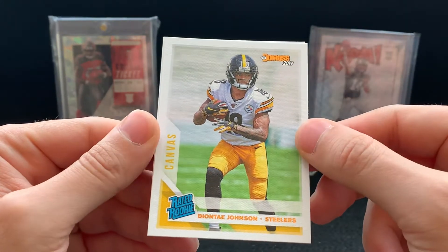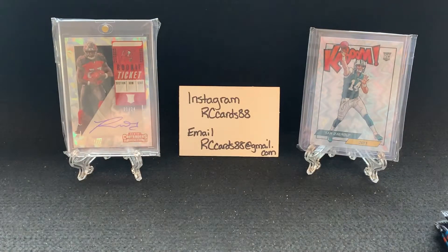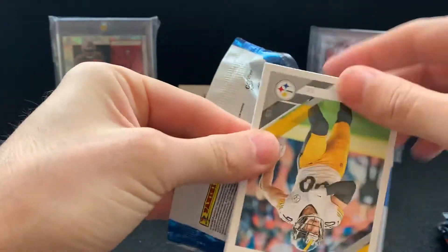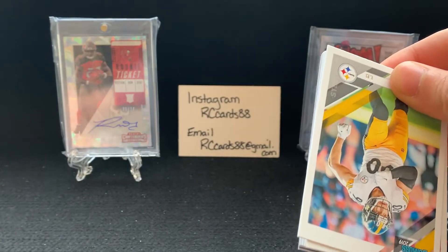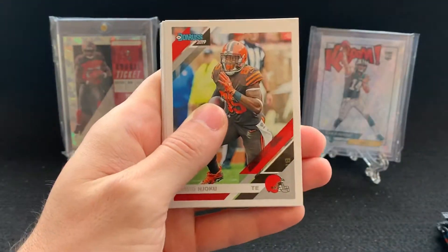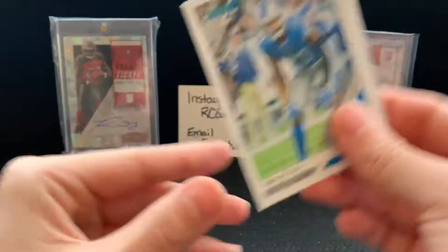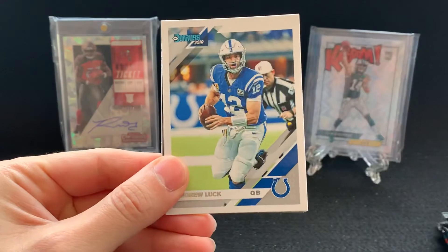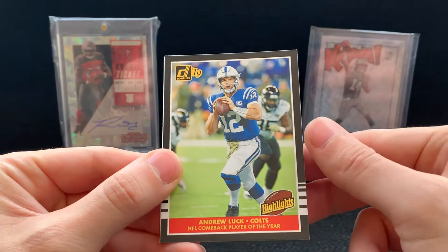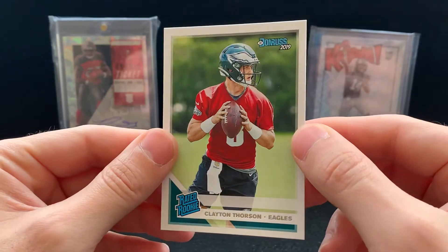And then we got a rated rookie canvas — these are really cool, they feel really cool. Deontay Johnson — that's pretty nice — and a Brian Burns. Two packs in, nothing too crazy. The one thing I will say about Donruss — and this will probably jinx me for this video — is whenever Brothers in Cards has sent me Donruss, I think I've almost hit every single time. And a lot of the times it has been the auto. So for a cheap price for Donruss, there are some nice cards you can hit. We've got Elite Series Kirk Cousins, an Andrew Luck NFL Comeback Player of the Year, and a Clayton Thorson rated rookie.